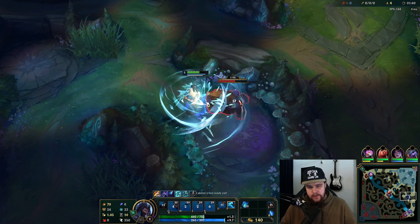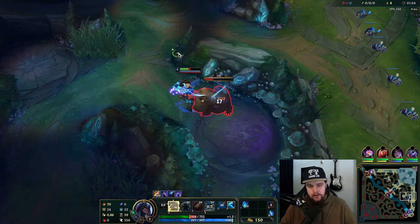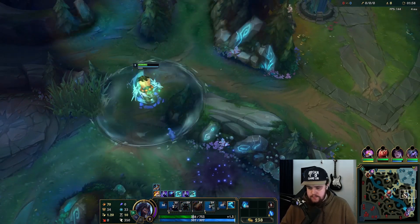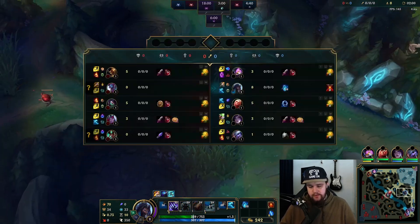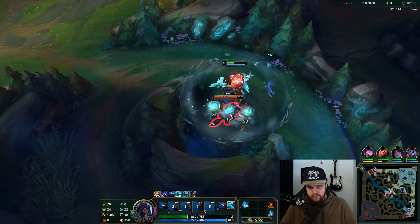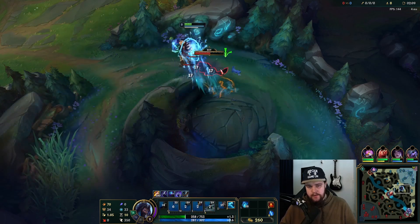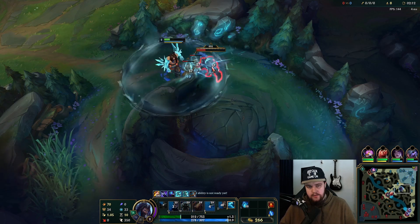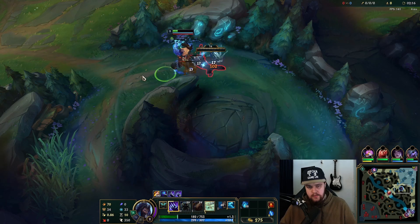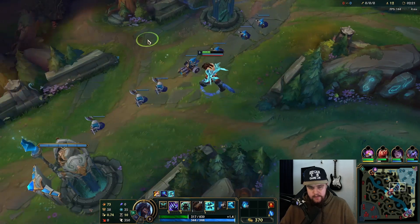You're going to take a bit of damage here at the start for sure, but as soon as you pick up W you'll be able to sustain yourself throughout your jungle very easily — potions are not really needed because of that. We're going to get pretty low on these three camps initially. There we go with the W — now we are easily able to sustain the rest of this.